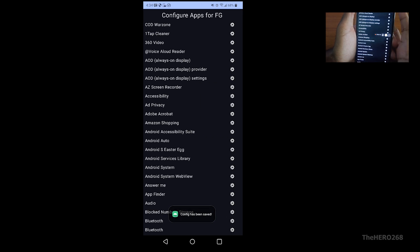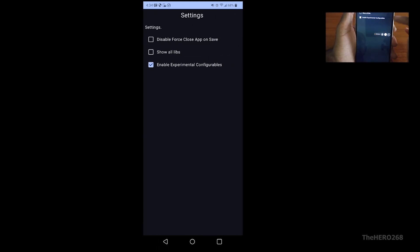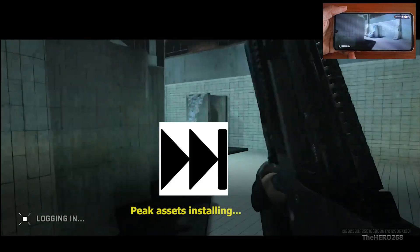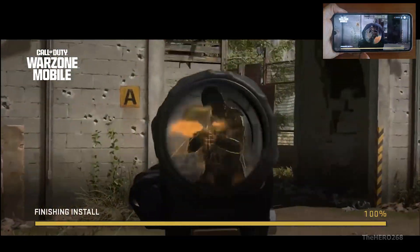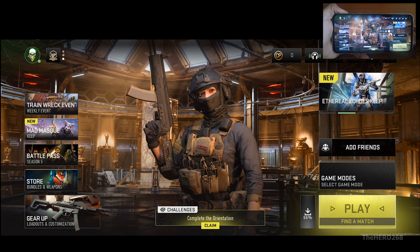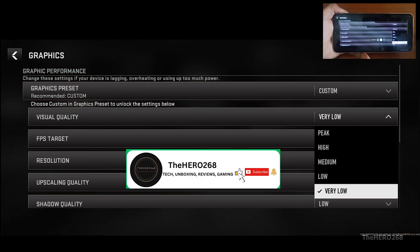Make sure Hardware A640 is enabled, then save. Go back to App Select. That should be everything. Now open Warzone Mobile again. It seems it detected some changes — give it a few minutes, this is normal. Let's quickly check the graphic settings, and just like that, the Peak option is now available to select.